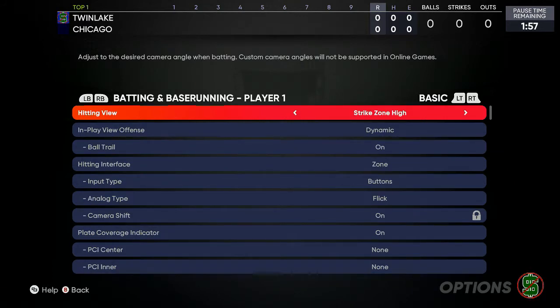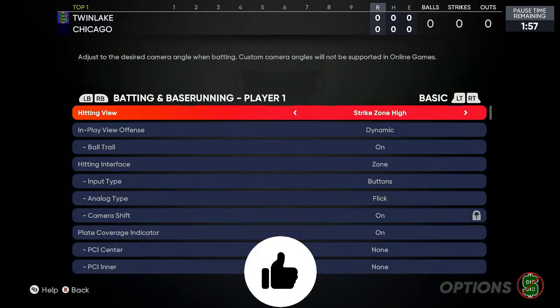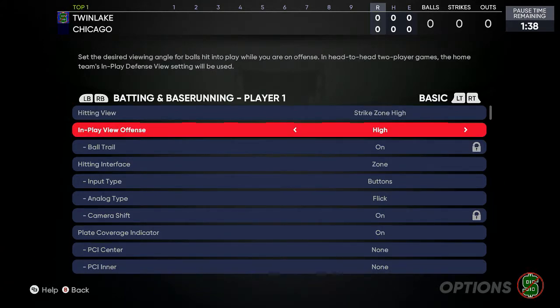Today we're going over batting tips and the best settings post-patch. Strike zone high is the best hitting view — if you're having any type of difficulty hitting the ball, strike zone high is the view to use. In play view, offense I like on high, PCI center and inner on none, and PCI outer on basic.